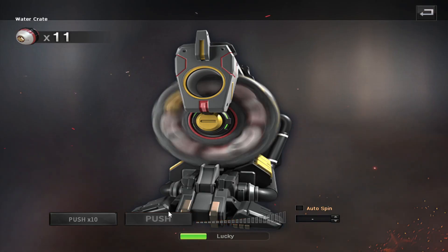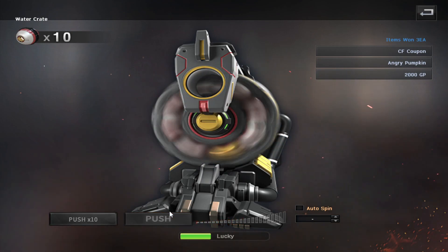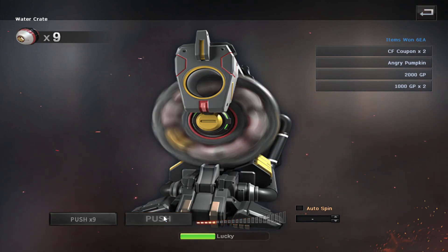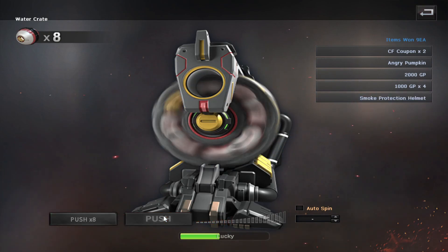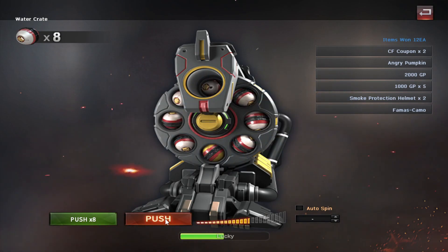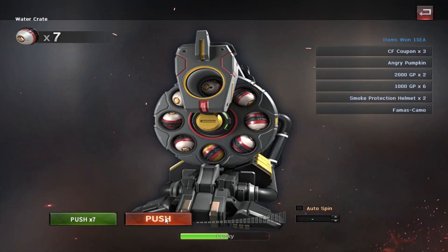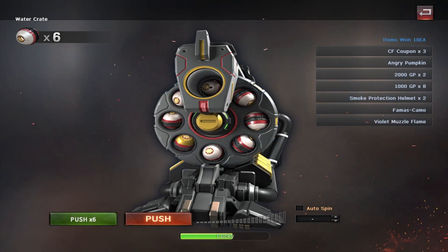Alright! First win of the day already in the bag! And I also think we're gonna be hitting 150 coupons, so we're also going to be getting a weapon from the coupon shop. So at least we are walking away with two new weapons today — that's a very good situation to be in. But let's continue here and see what else we can do.